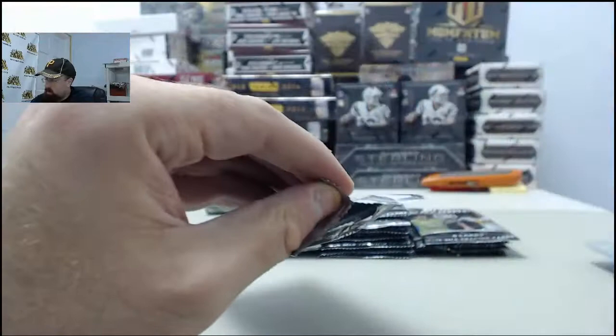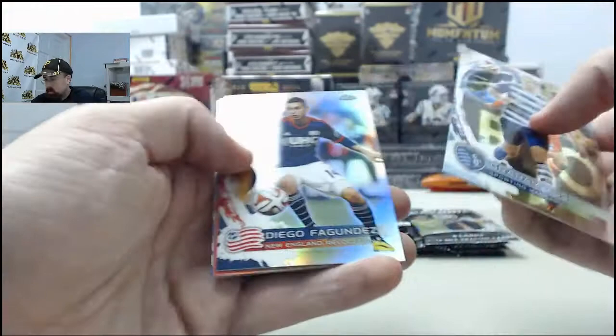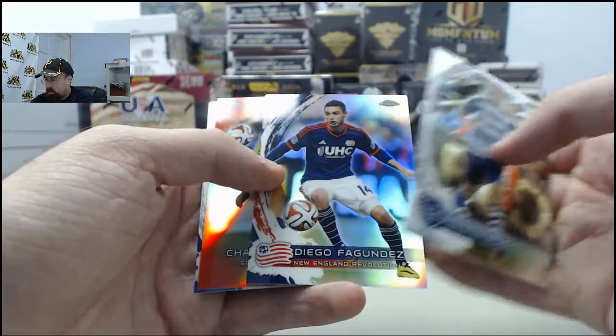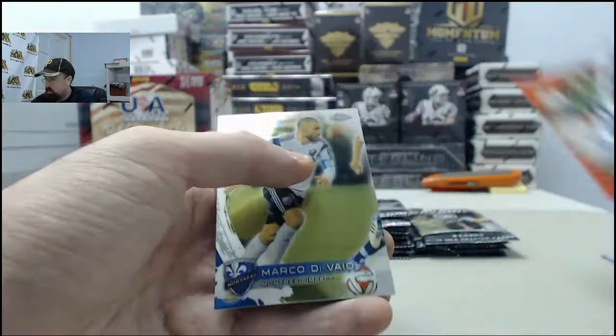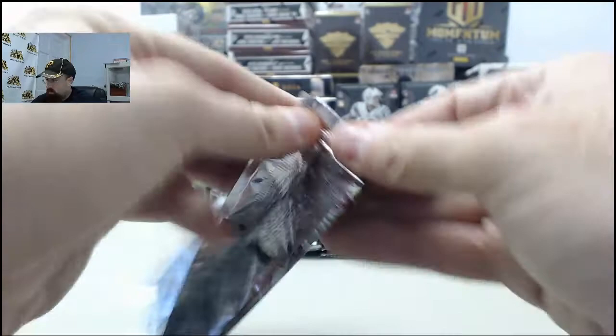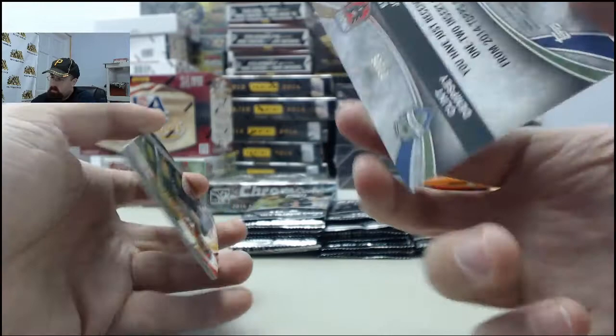They are in gold, if you can barely see it up there in the bottom left. We've got a Diego Fagundes Refractor. Also got a Red Refractor here - Chad Marshall. That one is going to be number 2 of 25 for the Seattle Sounders. So, cool hit there. Got a Clint Dempsey, Eddie Johnson Red Refractor - 17 of 25. Sweet hit on that.